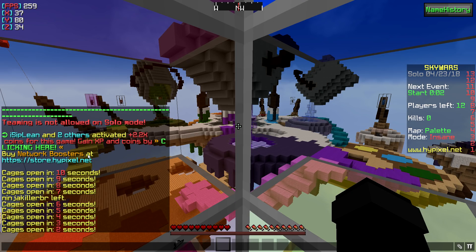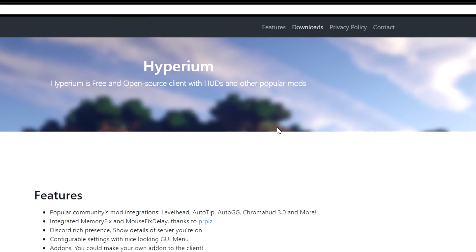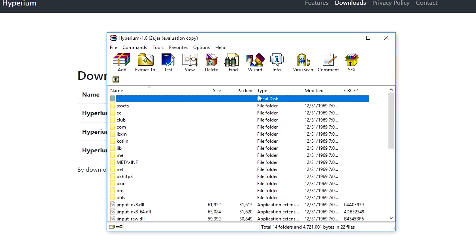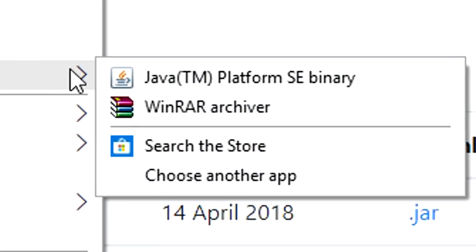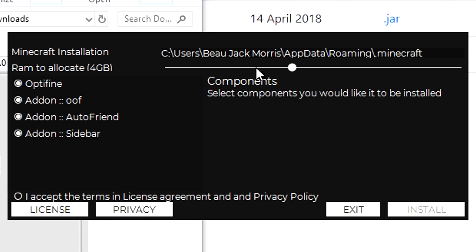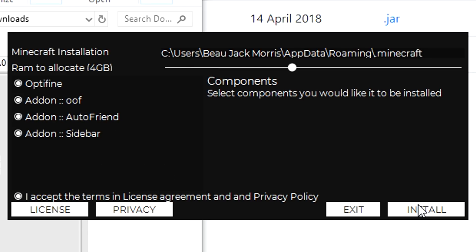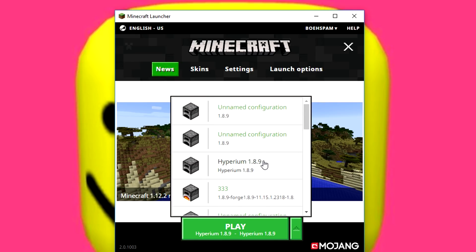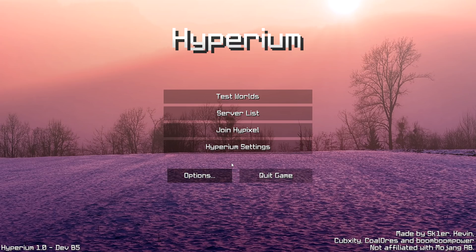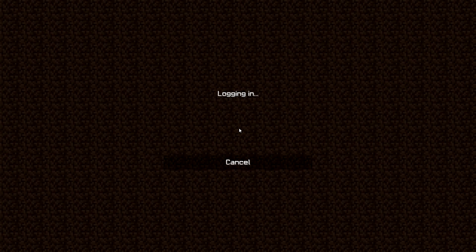If you want to know how to use Hyperion, all you got to do is go to your internet browser and plug in Hyperion.cc. Go to downloads and get your downloads, click the link, and wait for the download. If it opens up like this, don't worry. Go to your downloads, find it there, and open with Java. Once it's open, you can click the amount of RAM you want to dedicate. You can click if you want Optifine, OOF after a kill or death, AutoFriend, and the sidebar mod. Click it, press install, then press X. Now that you've fully installed Hyperion, go to your versions and find Hyperion Play. It'll load up, then go to your server list — we already have Hypixel. Use mc.hypixel.net, or just click the join Hypixel button and you're right there.